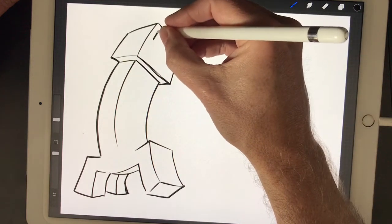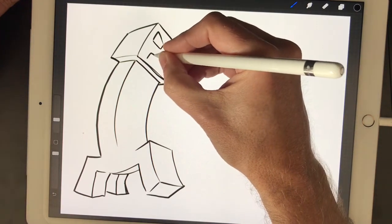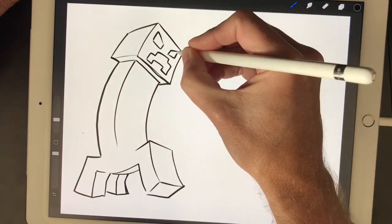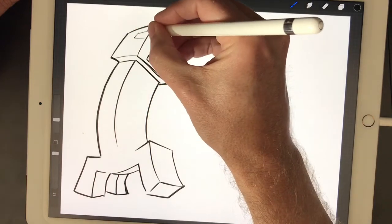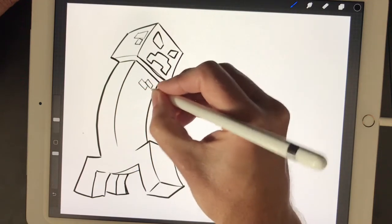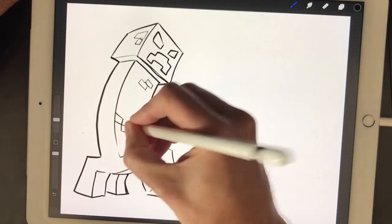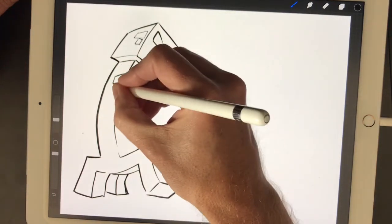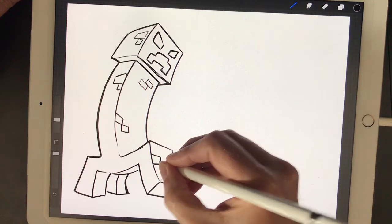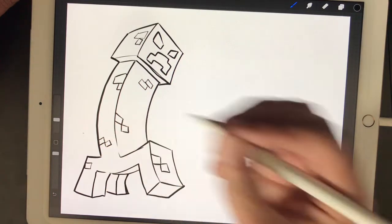I know Mario jumps on things. We're going to make his eyes a little bit meaner than just squares. I'm definitely more of a Mario person than I am a Minecraft person, but the kids love their Minecraft — it's all they talk about. I know he's got these little squares all over him. I can't exactly remember where they are, so forgive me if it's not perfectly correct. These are like darker green squares on his lighter green body.